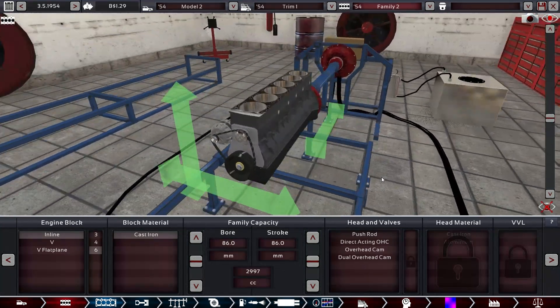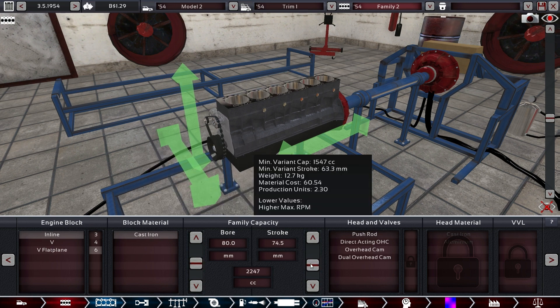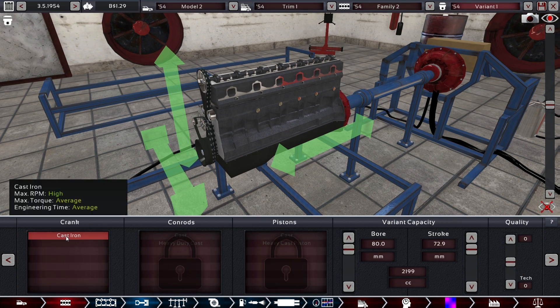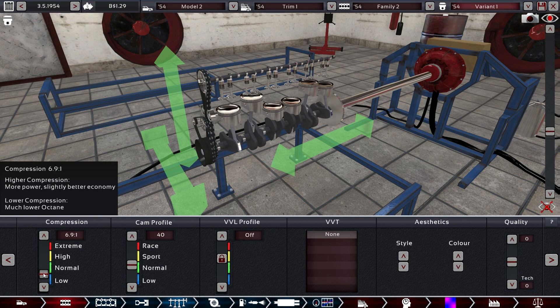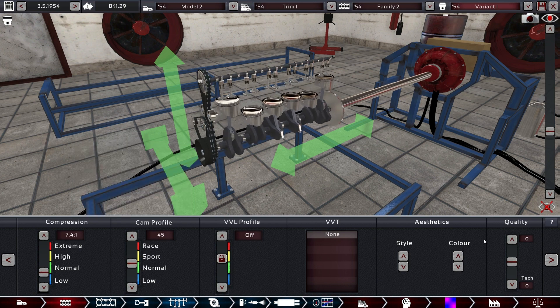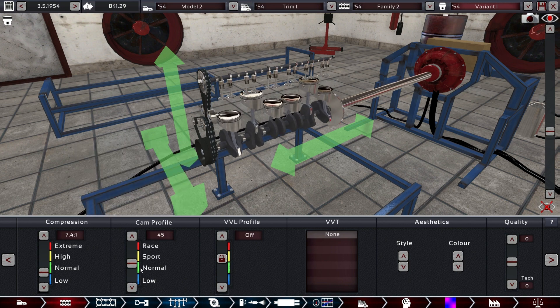We don't want a V12 this time — rather an inline six, which is very smooth, has a premium feel, and is much cheaper overall. Let's see how large we want to go — 80 bore, probably around 2.2 liters. That should rev reasonably high without being too obnoxious or heavy. Direct acting, also very cheap and efficient. We don't need to increase quality here, but we might want some cam profile — maybe 45. It's not a crazy supercar after all, but this is very sporty for the old days.